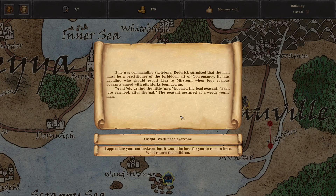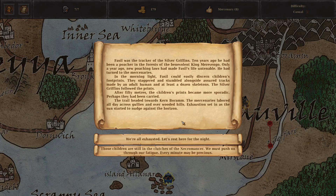"Who took your brother and sister, Lisa? Where did they go?" Lisa nodded her head to the north, toward the city of the dwarves — Kurn Baram. "A horrible man and bony people took them," she shuddered, then broke down, throwing her arms around Roderick's neck. If he was commanding skeletons, Roderick surmised the man must be a practitioner of the forbidden art of necromancy. Four zealous peasants armed with pitchforks bounded up — "We'll help you find the little ones!"